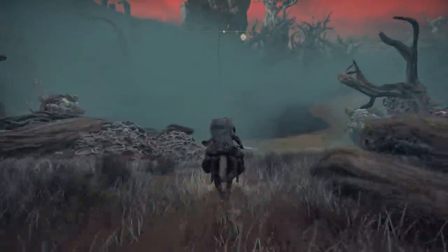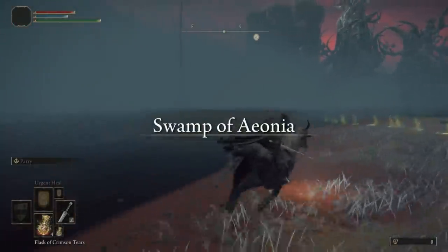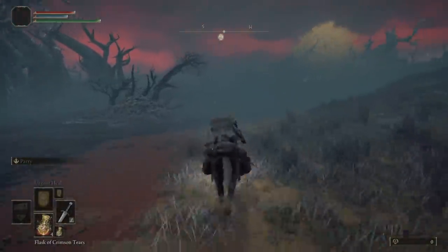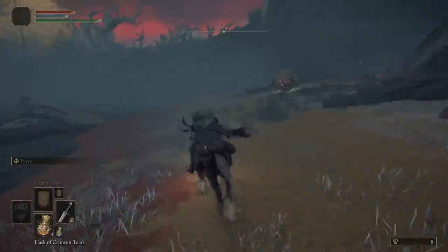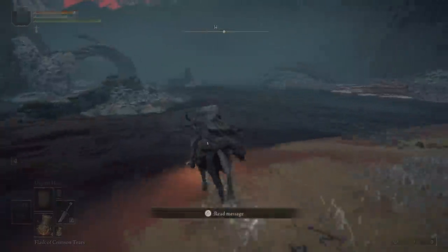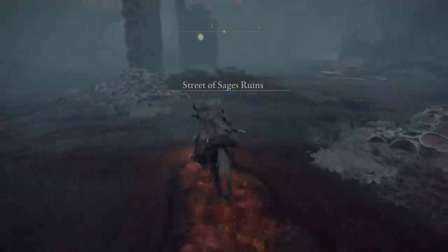I highly recommend having the mount. If you don't have the mount, I would come back and do this later. You'll be at the swamp — as soon as you come in, go to your far right and just keep riding this coastline towards the southwest, as you see me do. Keep coming — you're going to see a structure that looks like this.